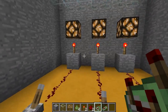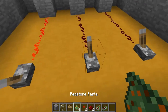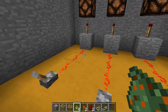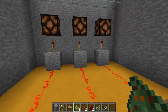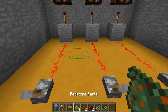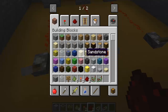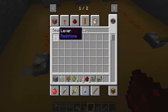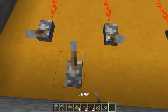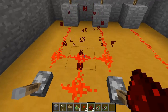Okay, so Redstone Paste. We've got these three lamps, so let's turn them all off. Now, apart from this, say we wanted to turn them on another way — let's say we had another lever and we wanted to turn it on another way — it would be extremely difficult, all the redstones joining together and all that.